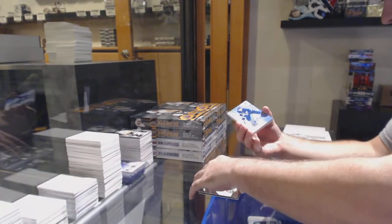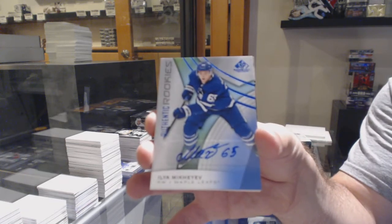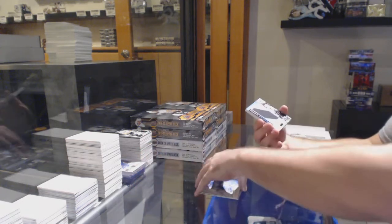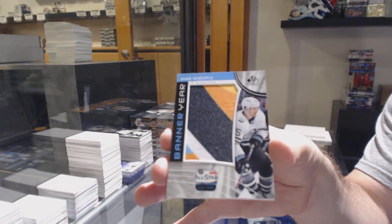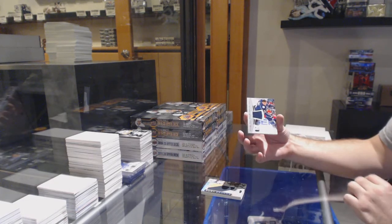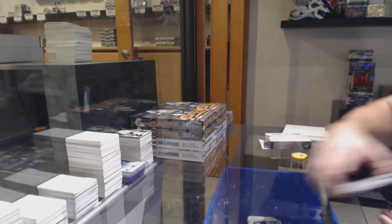For the Maple Leafs, rookie auto Ilya Mikheyev. We got a banner year of Shifley for the Jets — nice banner for once. Skills jersey of Jones for the Jackets. And a Brendan Gignac for the Nibbles.